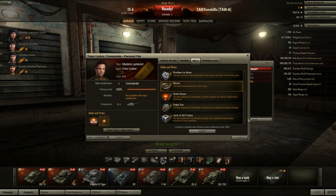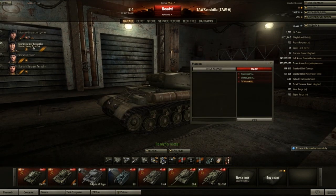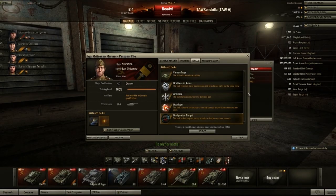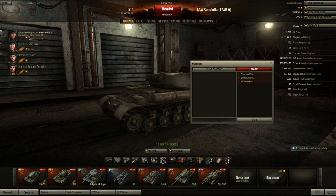Probably either jack of all trades or repair — I'm probably going to send everybody else to repair. My gunner: improves accuracy of damaged gun, increases chance to critically damage enemy vehicles, improves accuracy during turret rotation, makes target enemy vehicles visible for two more seconds. For the gunner, I would say either snapshot and designated target. Do you have any on repairs yet? The commander's got one repair.